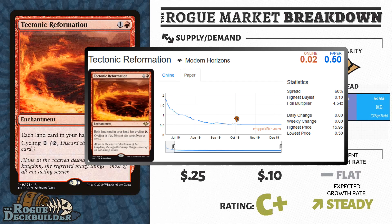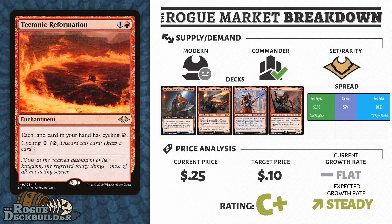I'm expecting Modern Horizons supply to eventually end sometime in 2020, and with that, the Bulk Rares will start to be the first cards to move up, and then the rest of the set will also begin to accrue value. So I think getting on Tectonic Reformation around the $0.10 to $0.25 mark is a pretty good spec.